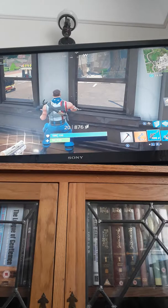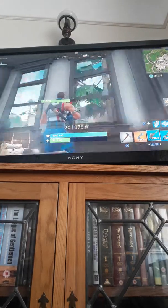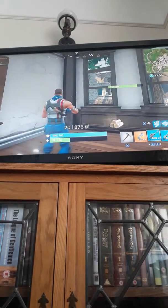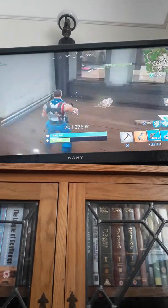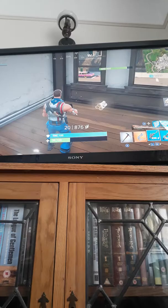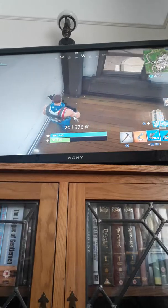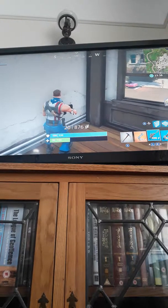At the Tomato Town shop restaurant place, you can find a sign that says 'goodbye' in red with a picture of a tomato. And somewhere around on the other side, you can find another sign that just has an image of the Tomato Head from Tomato Town.